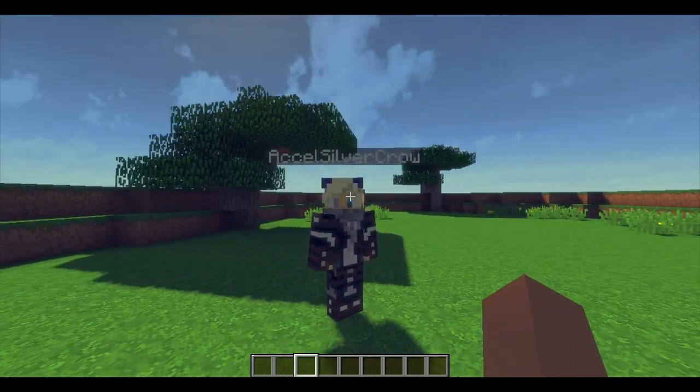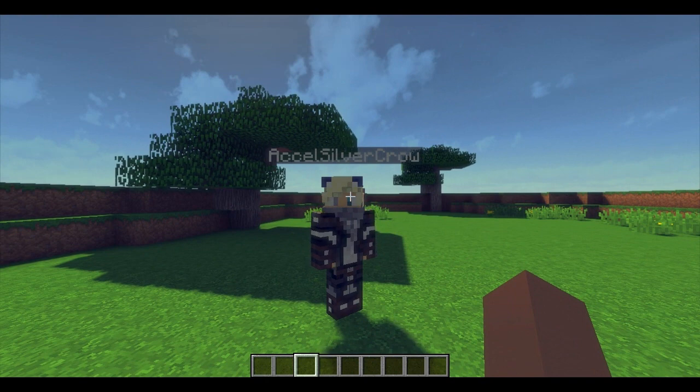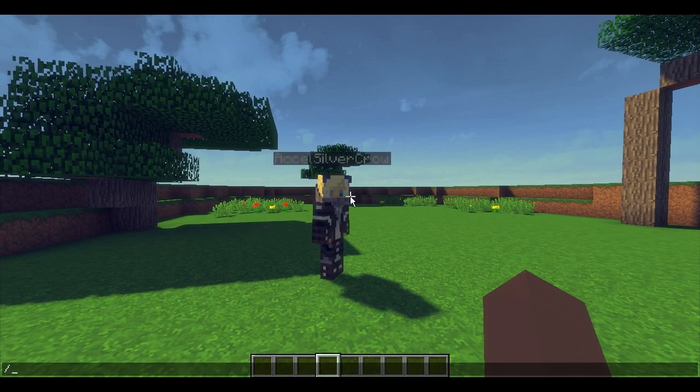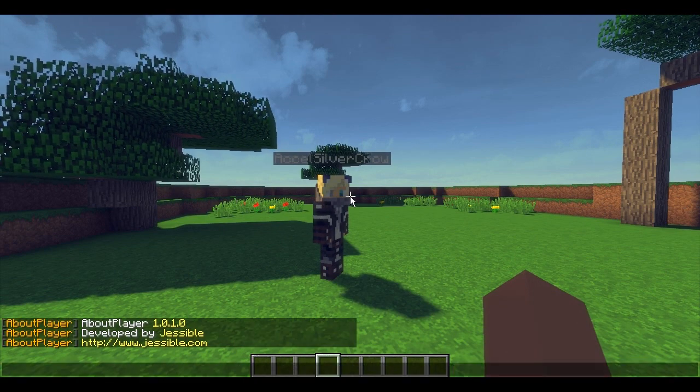It's a great feature because you don't have to be chatting too much. When I'm playing mini games I tend not to chat — I want to play — and if players want to know about me, there's always this plugin to help out. I'm gonna show you guys how the plugin works; it's quite simple. If you do /ap, that will show you the version and the developer.